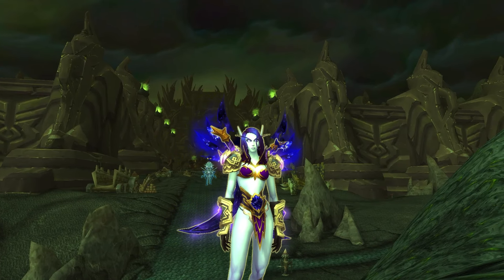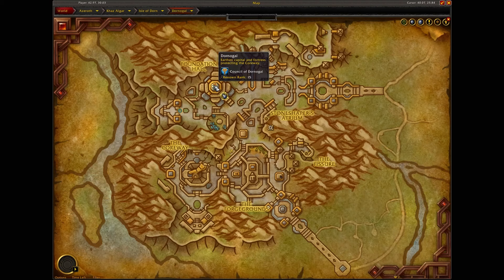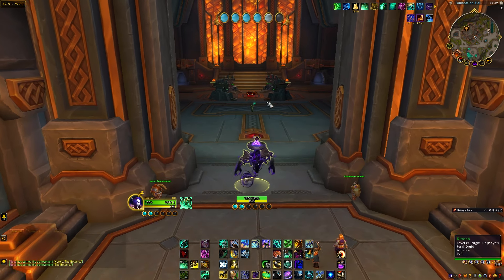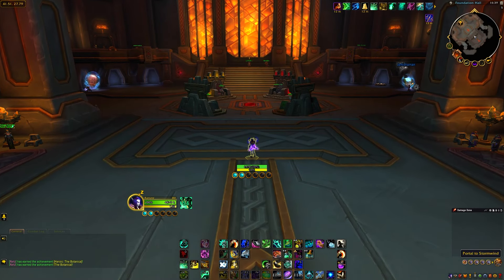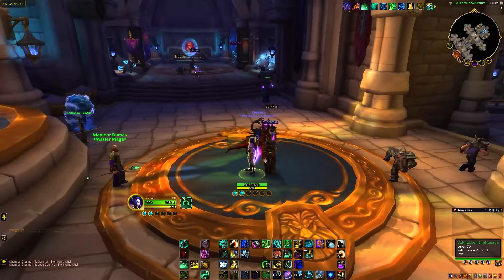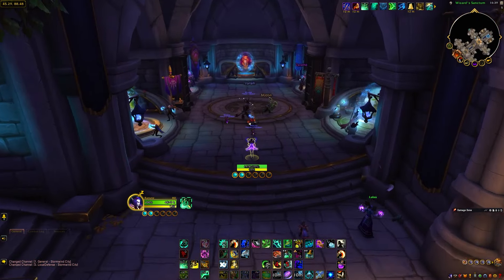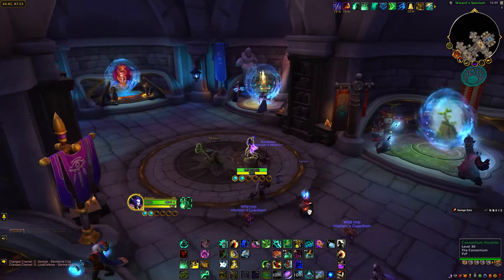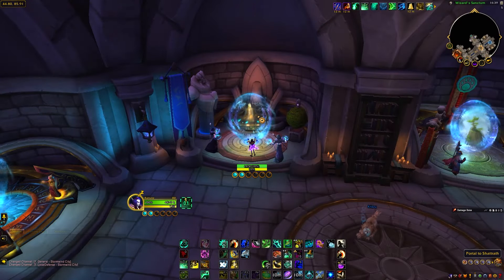This is for doing the Time Walking Black Temple Raid, which will scale you down so it doesn't matter what gear you have. All you have to do is make your way to Shatrath. If you don't know how to do this, head to the Foundation Hall in Dornigal, find your city portal — Horde on the left, Stormwind for the Alliance on the right. This should take you to the portal room where you hover over the portal and look at the bottom right to find the one that goes to Shatrath.